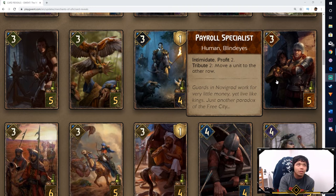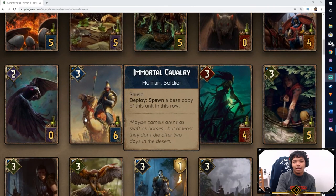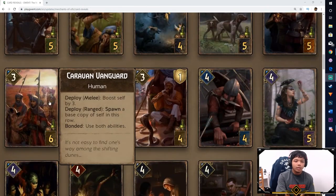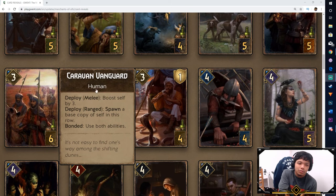Next we have the Caravan Vanguard — one of those row-dependent cards. On Melee you boost itself by 3, or on Range you spawn a base copy of self in the row. We're seeing a lot of these spawning-self-copy cards, which is pretty cool. The Immortal Cavalry is kind of better because you can exploit the shield in various ways. With Caravan Vanguard, I'm not quite sure how we'd exploit it just yet. We'd have to look further down the line for support on duplicate cards.